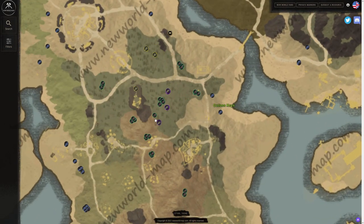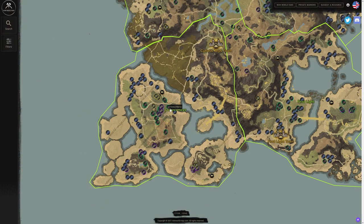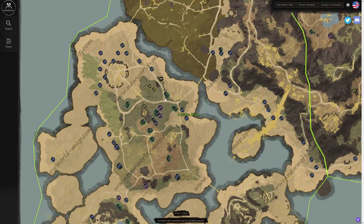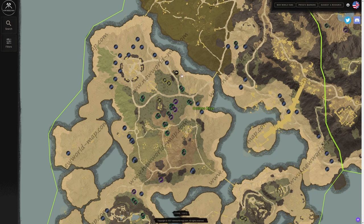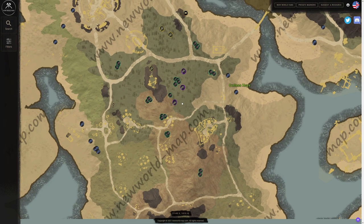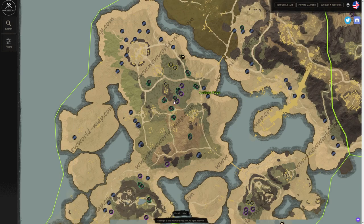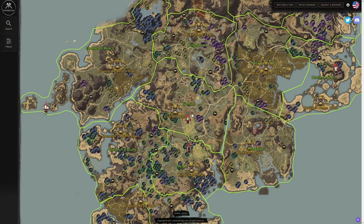There's a lot in Cutlass Keys — I've been there many times. The one thing I don't love about it is you have to use a Spirit Shrine unless you want to walk all the way, which you can to save Azoth. But if you do use a Spirit Shrine, you can come right out of it, grab hemp and wire fiber depending on your level. There's also silkweed and herbs on the side — just a nice common area where you can find a little bit of everything.